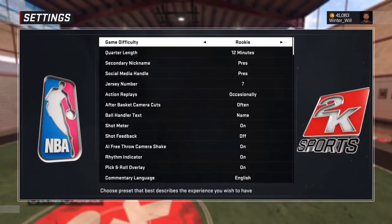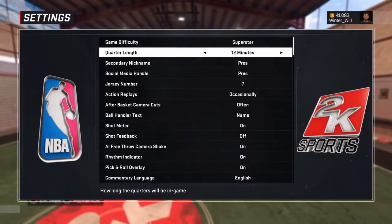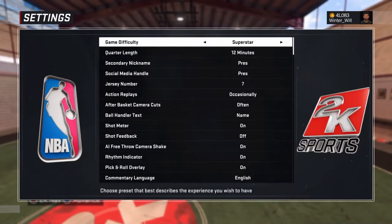Okay guys, to get this badge I'd prefer you to have it on Superstar or All-Star, just because you need offensive rebounds and your players make it every time on Rookie. So I wouldn't recommend that. I'd recommend either Superstar or All-Star — I'd go with Superstar, 12-minute quarters, just so you can get offensive rebounds easier. If you know how to play the game, this should be easy peasy. You can have it on Rookie, but it's gonna take a lot longer than if you have it on Superstar.